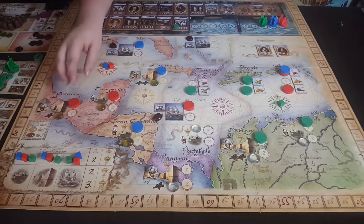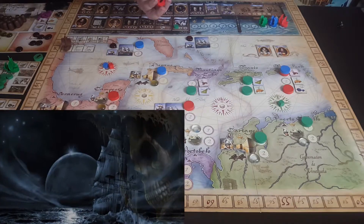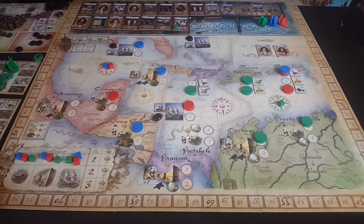One thing to note is that the red player had the ghost ship. The ghost ship allows him to place last, and once all of these are placed, he reveals it and it goes away. Nice little bluffing technique there.